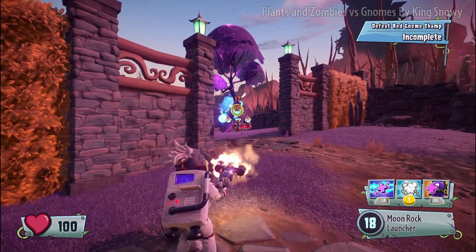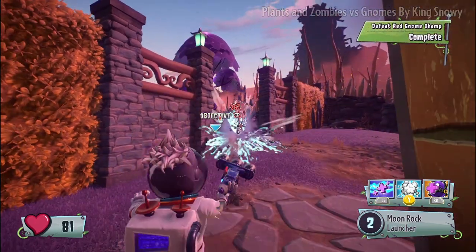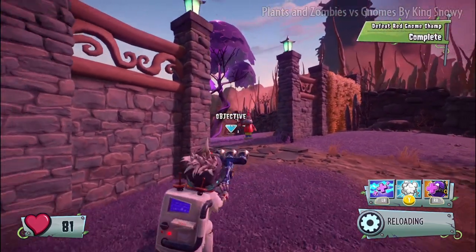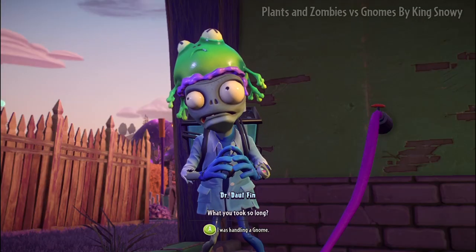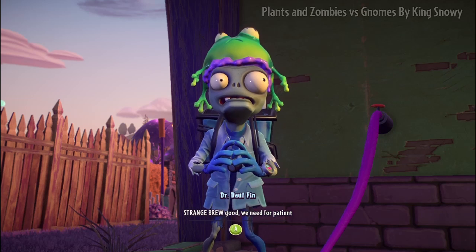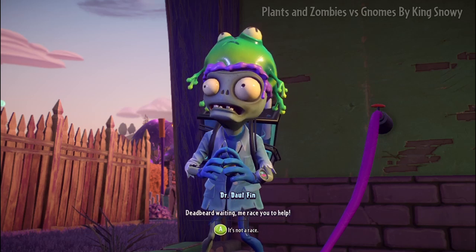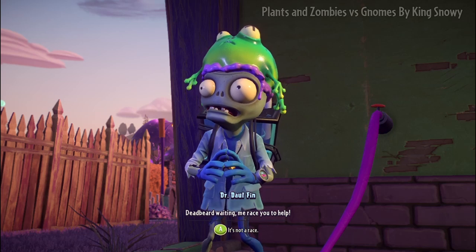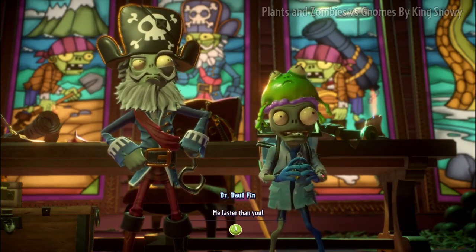Let's just snipe them over here. I took them out with little effort. What took you so long? I was handling a gnome. Strange brew — good. We need it for the patient. Deadbeard is waiting. Me race you to help — me faster than you. Yeah, that's because you cheated with qualifications.